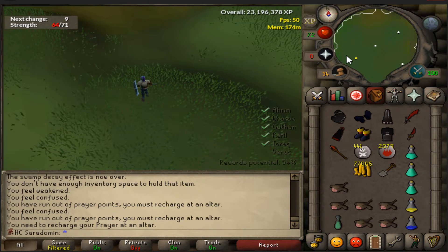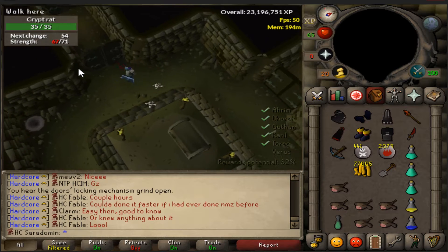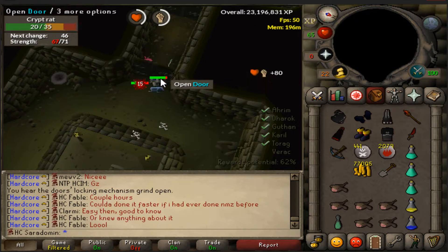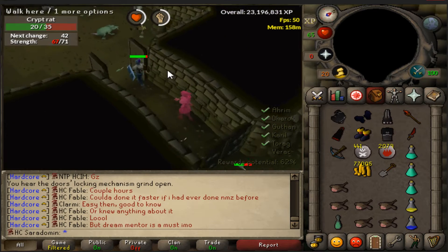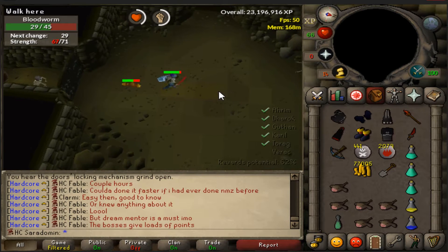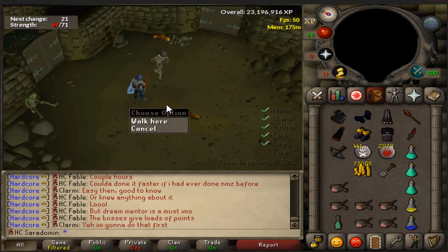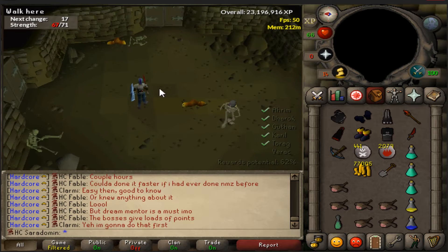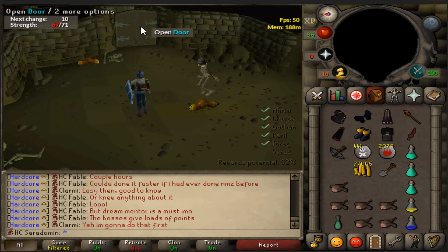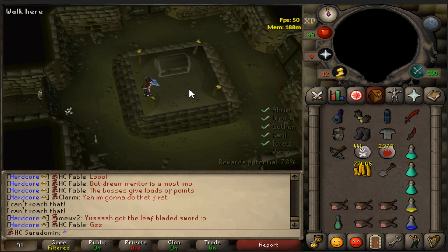I've killed them all — let's go to Verac. I don't really want to fight him in there; I'd much rather have a safe spot. Typically I'd want Verac to spawn in a room with an invisible ladder. Each corner of barrows has a ladder, and the strategy is to get your barrows brother to spawn in one of these rooms and safe spot behind the ladder. But yeah, let's open the chest.